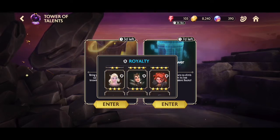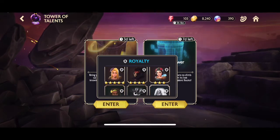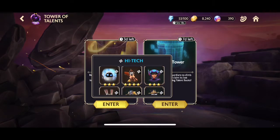For Royalty, I have guardians like a four-star Merida, four-star Belle, three-star and five-star options. For High Tech I've got Baymax and similar. Let's just enter this one — it's got seven days left.